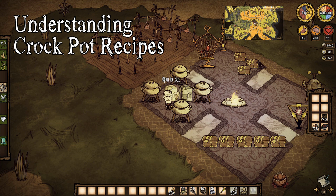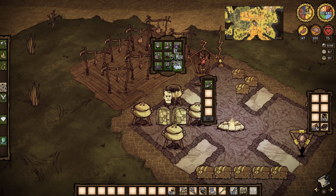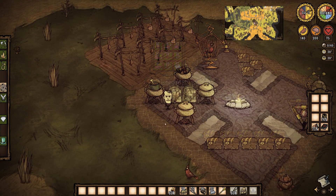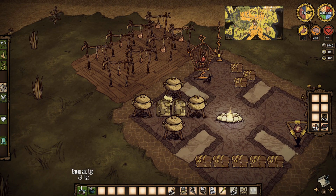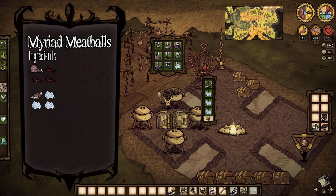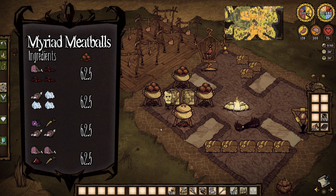Crockpot dishes are created when ingredients that meet a recipe's requirements are placed in the pot and cooked. Recipes generally require certain values of one or more types of food, such as 3 meat value for a meaty stew, certain specific items such as sticks for kebabs or fish sticks, and sometimes exclude specific items such as no vegetables in a bacon and eggs. For example, the requirements for meatballs is simply a meat value of greater than zero and no twigs, so there are a ton of possible ingredient combinations. A few examples: one meat and three berries; one morsel and three ice; a monster meat, two morsels, and a carrot; or two meat, a cooked berry, and a carrot.